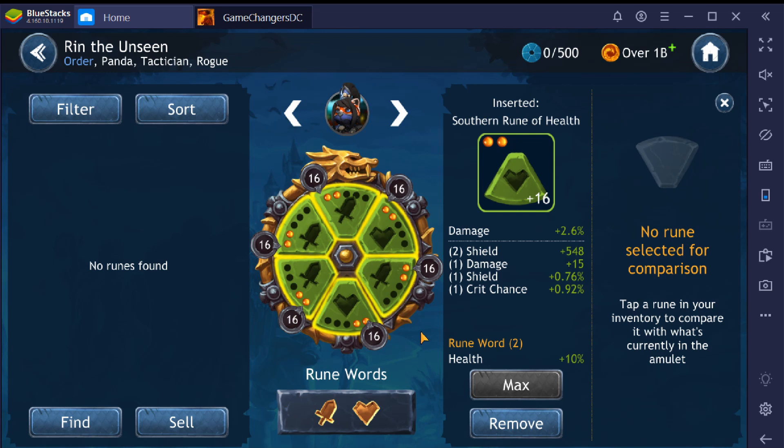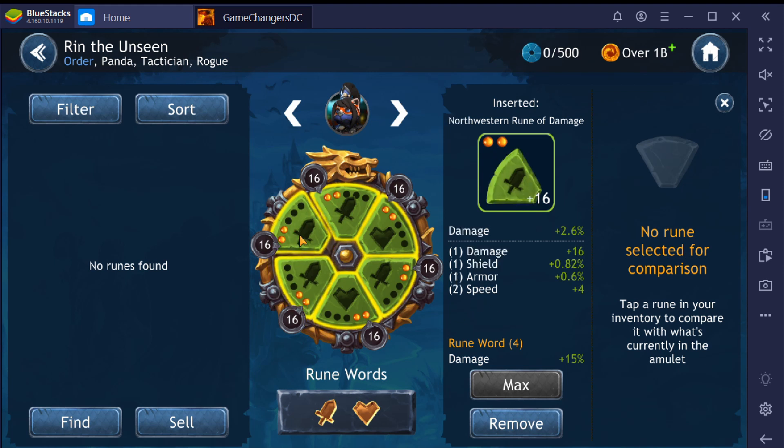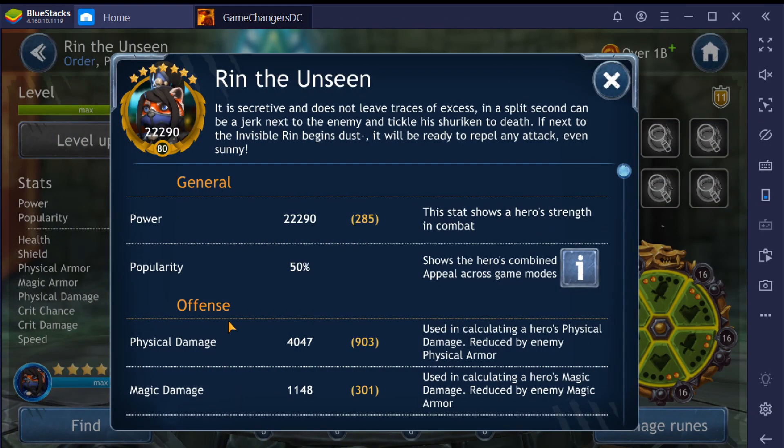The southeastern rune: armor, speed, damage, damage, and health. The southern rune: damage — you could go critical chance here, but I just wanted to do the most damage possible — shield, damage, shield, and critical chance. The southwestern rune main stat didn't matter much since shield and health are both great for her; you want the best secondary stats you can find. On this one I found critical chance, armor, damage, hit twice, and some speed. The northwestern rune: damage, shield, armor, and more speed.